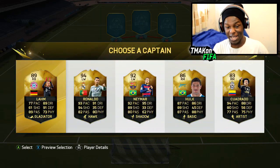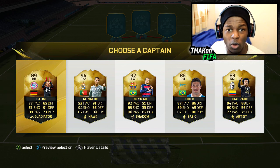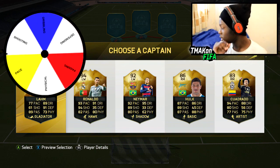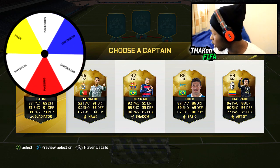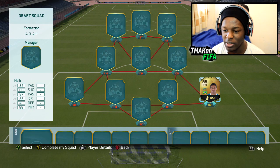Getting straight into this, these are the formations I've been given. I'm going to pick the formation I think will help me best — the 4-3-2-1. These are my captains — they're all in-forms with Ronaldo, Neymar, Cuadrado in there. I'm going to spin the wheel and see what stat we're given first, and we are going off physical.